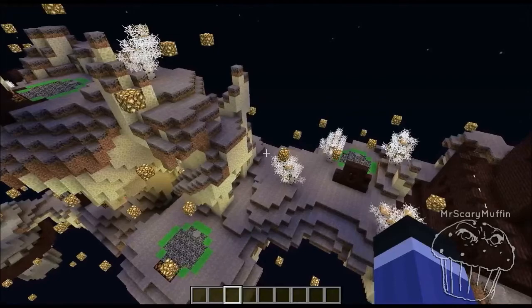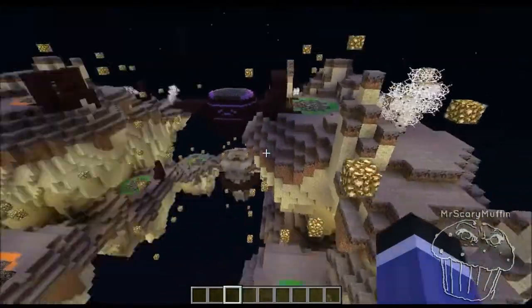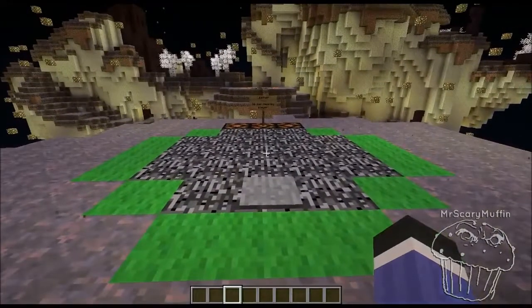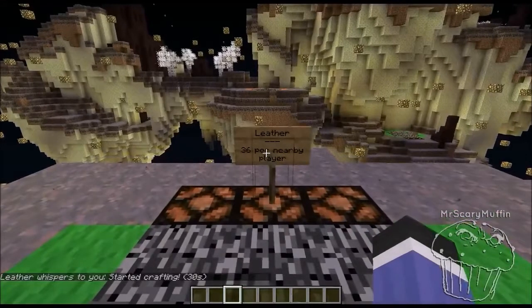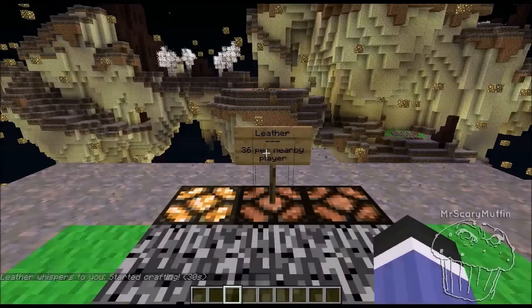The first game mechanic that you'll encounter are the resource pads. There are three pads in total: the wood and food pad, the leather pad, and the arrow pad. To start crafting the resource, simply step over the pressure plate. Thirty seconds later, make sure you are back on the pad. Lights will indicate how much time has passed and the pad will grant resources based on how many team members are on the pad. If there are no members on the pad, nothing will be granted. Whether items were granted or not, the pads require a 30-second cooldown before they can be activated again.